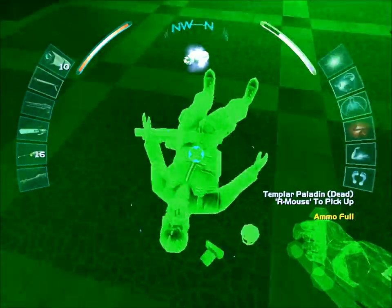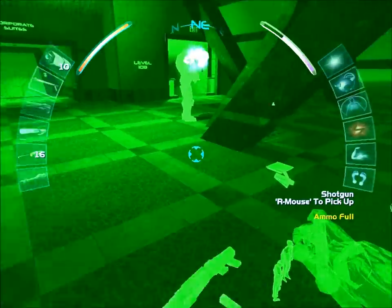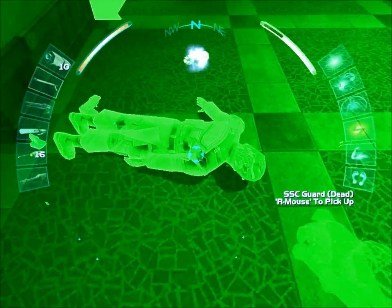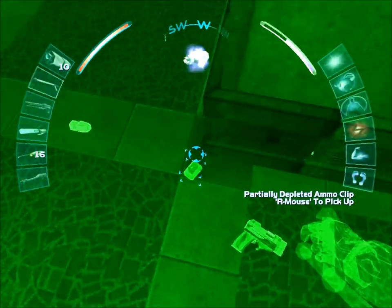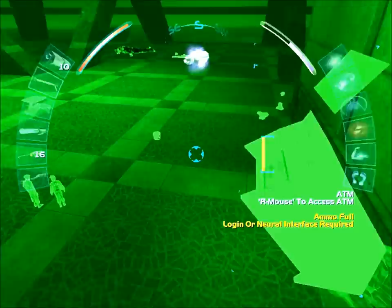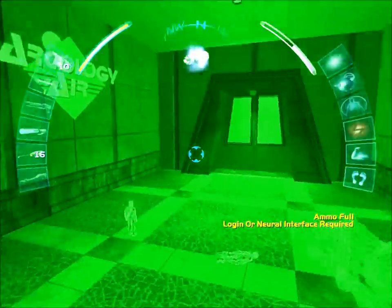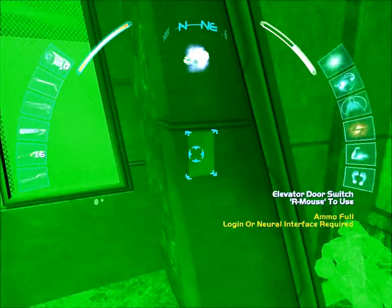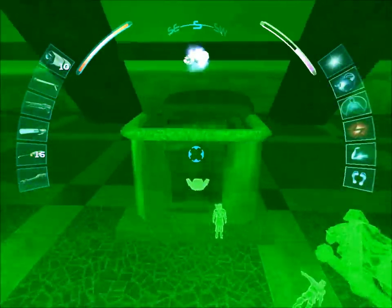Ammo clip there. Dead Templar Paladin, EMP grenade, and a shotgun. Over here, I have a dead SSC guard along with a pistol, an ammo clip, and a flash bomb. Let's keep moving this way. I won't hit the Arcology air terminal just yet — I'll explore the rest of this map first.